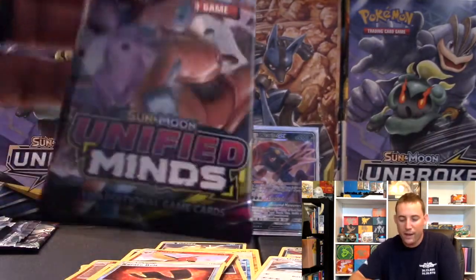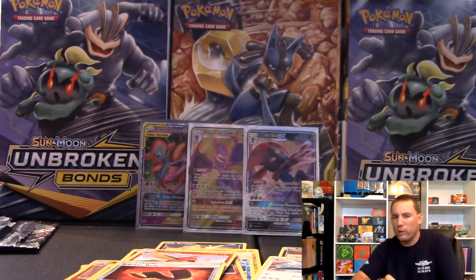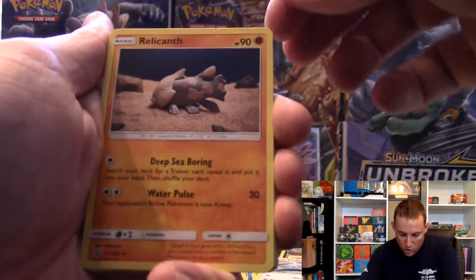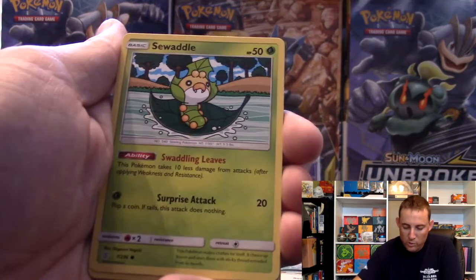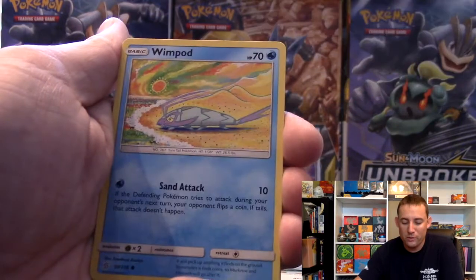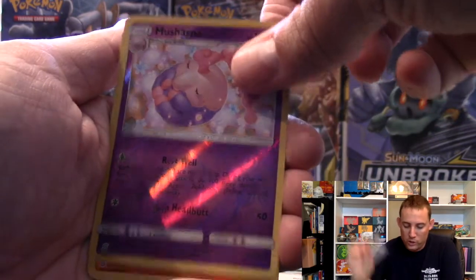On to pack number three of this Elite Trainer Box. I'm hoping to get one pull - just one out of this Elite Trainer Box, would be great. There is your code card. We've got our Energy card, Remoraid - that one's cool, Balloo's Tactics is going to be ultra playable, Lampent, Dewpider, Bidoof, Scroopy, Wimpod trying to get back to the water. Musharna Reverse, and a regular rare Steelix.